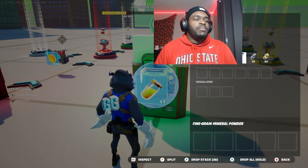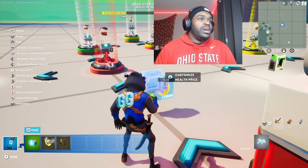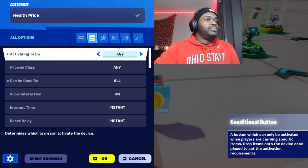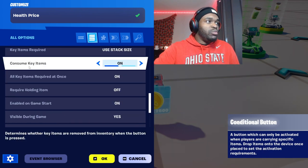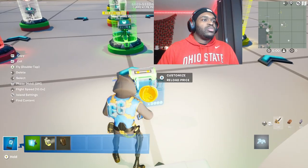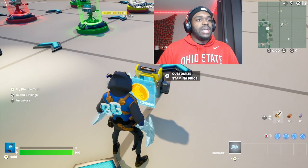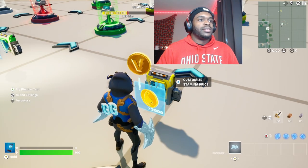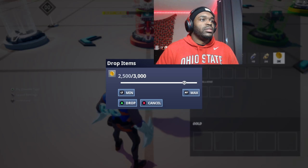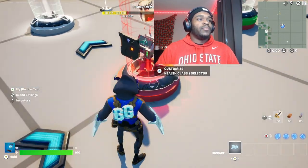In your inventory, drop one gold drink in the stamina one, one green bottle in Speed Cola, and one red item in the red perk. Grab another Conditional Button from your hot bar and place it behind the row — these are your price conditional buttons. Name this 'Health Price', activating team any, can be used by all players, direct color red. Name the next one 'Reload Price', direct color apple green. Name the last one 'Stamina Price', direct color gold. In your content drawer grab a lot of gold. Drop 2,000 gold in Stamina Price, 3,000 in Reload Price, and 2,500 in Health Price.